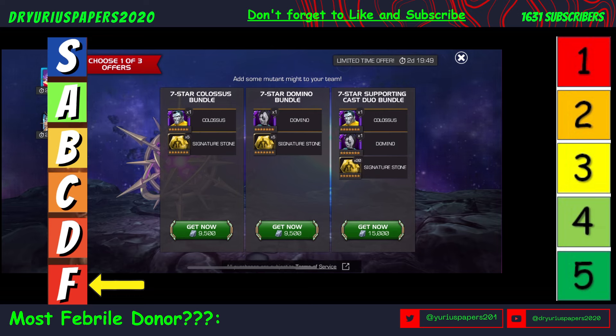Domino is a great champ, but she really needs to be Awakened and kind of needs to be High Sig. So you're not really getting a whole lot on that front with this bundle.